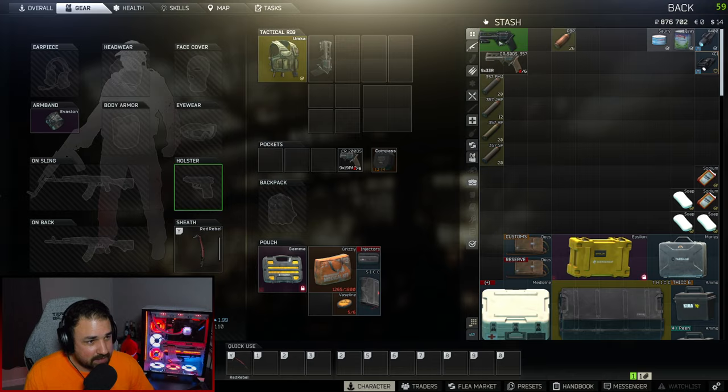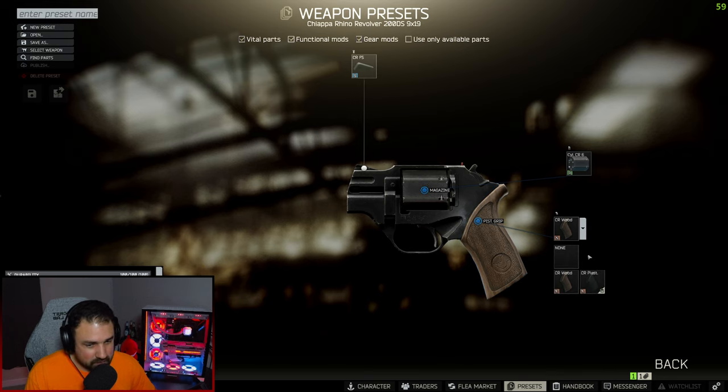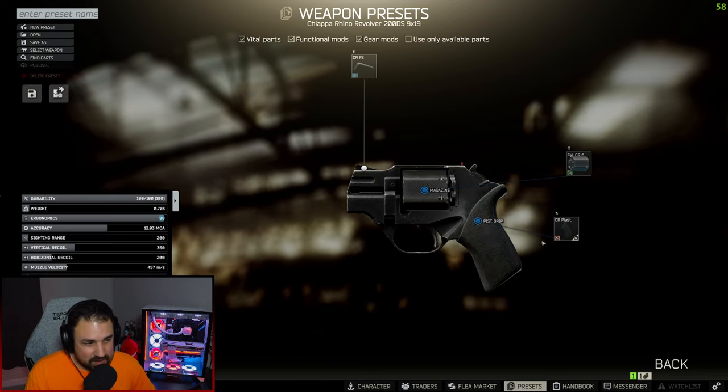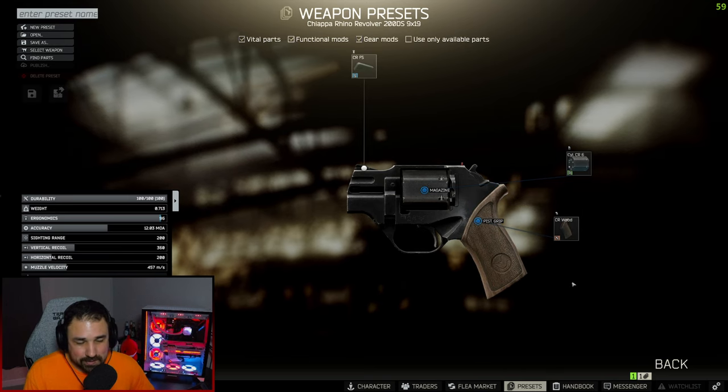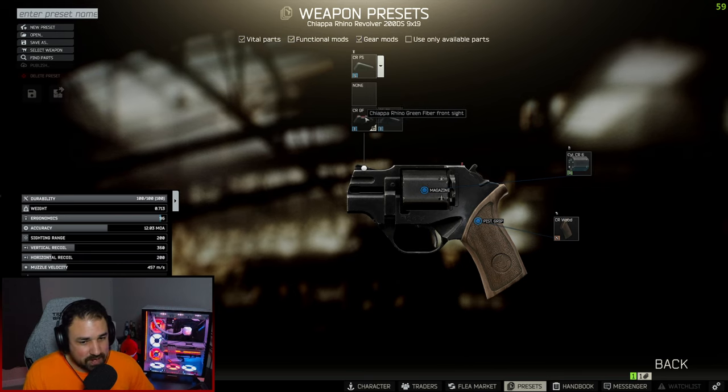You should also note it only takes up one slot, unlike the 357 which, like every other pistol, takes up two slots. In terms of modding, there's really not much you can do. They said a speed loader will be added in the future, but all you can really do now is change the grip to the plastic pistol grip for two ergo — taking you from 96 to 98 — and change your front iron sight to the red sight, which has no effect on weapon stats.